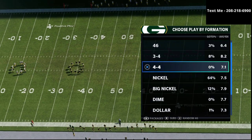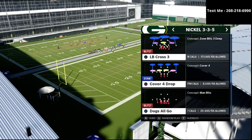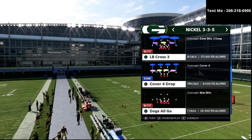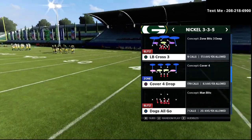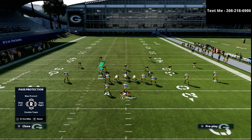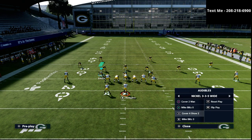We're going to use the cover four show two from three through five wide because it gives a better glimpse of what I'm trying to accomplish and it's a little bit safer. As you can see here, I'm in the trips formation and I'm going to move the ball over to the left hash mark so that I'm on the wide side of the field. The first step is to audible down into that cover four show two.